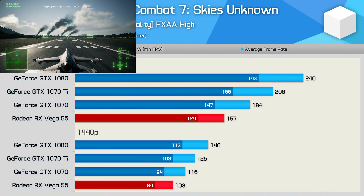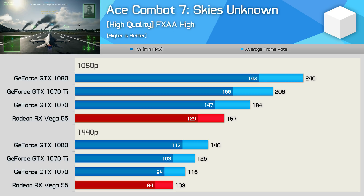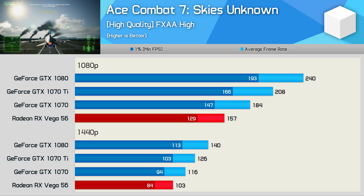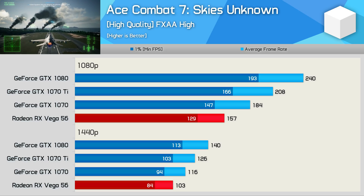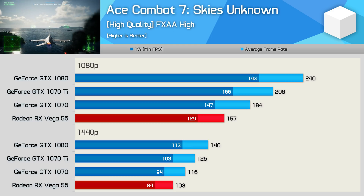Ace Combat 7: Skies Unknown is another Patreon requested game, but it's not a particularly great title for AMD, and we're starting to see a bit of a trend here with lesser known games — it seems AMD just doesn't have the budget to optimise for everything. Moreover, a lot of these games are likely developed using Nvidia hardware. Vega 56 was slower than even the GTX 1070 in this one, making it 26% slower than the GTX 1080.